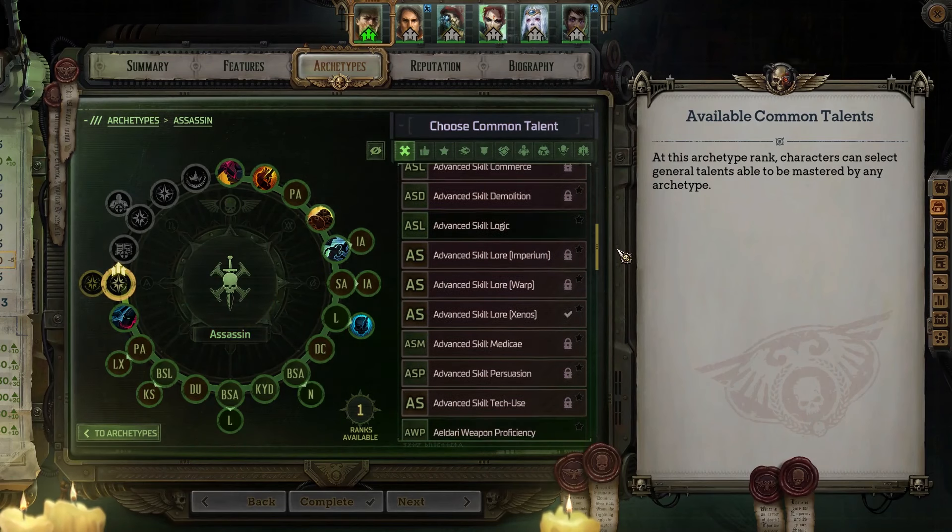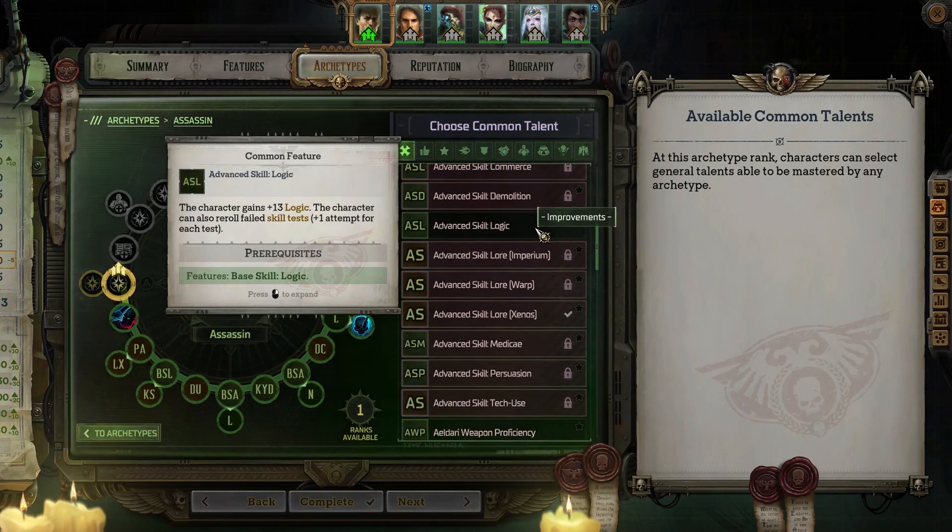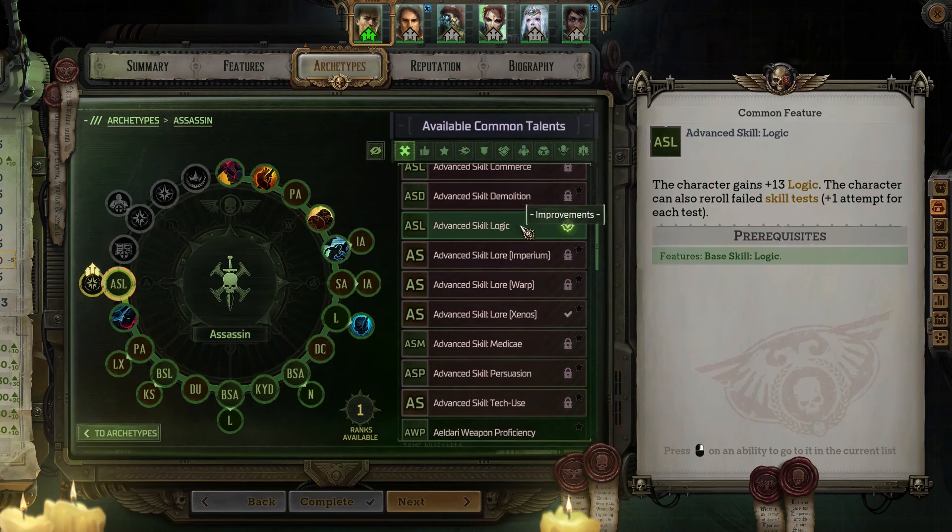Starting with Valen, who will first use his common talent to pick up Advanced Skill: Logic. Not that we've really been struggling with that one, but I have heard the target numbers will start spiking as we push into the latter half of the campaign, so best to be prepared.